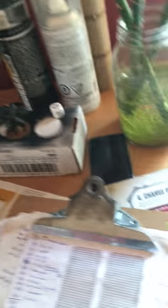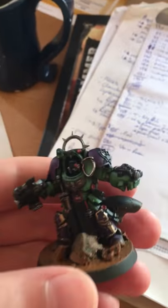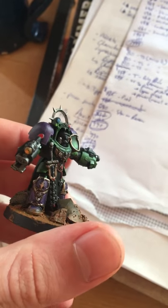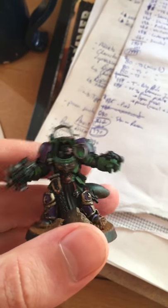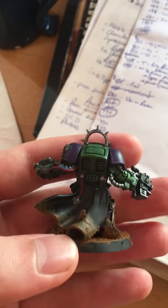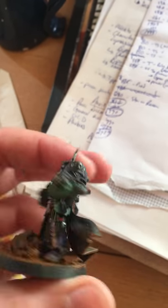Along with Iron Resolve to give them plus one wound — a little sick thing. And then this is a Terminator Captain that I'm painting. I'm not really good at flesh colors yet, so I'm sort of stepping away from that. I want to finish the black at least, put accent gray on there, and then finish basing the model.